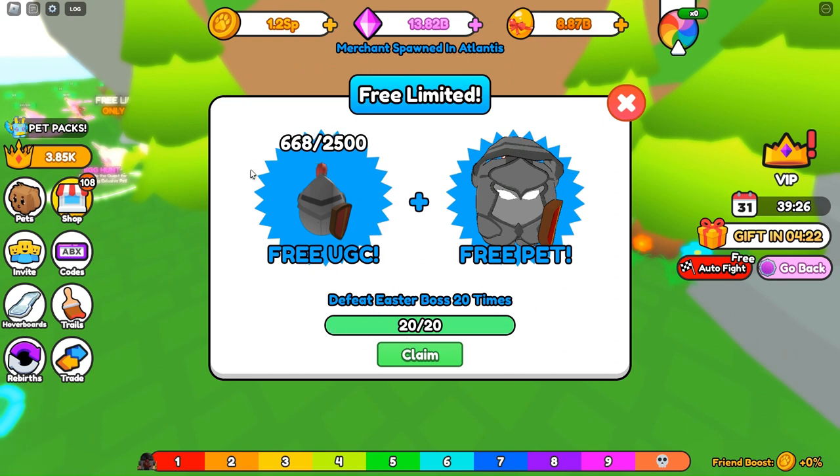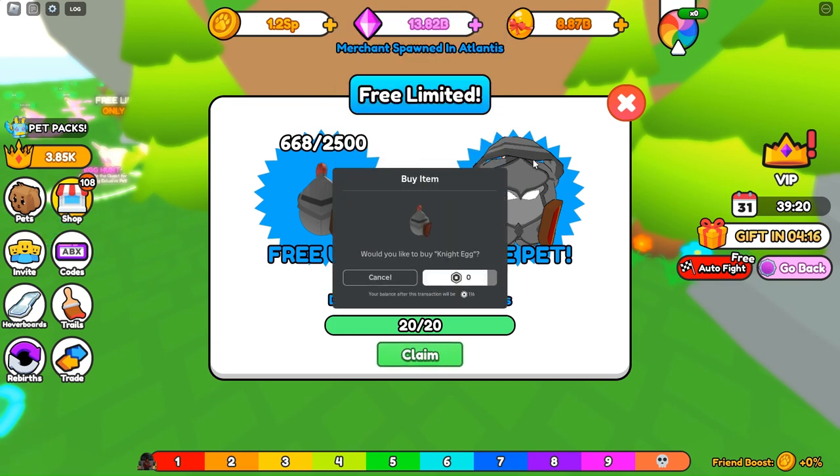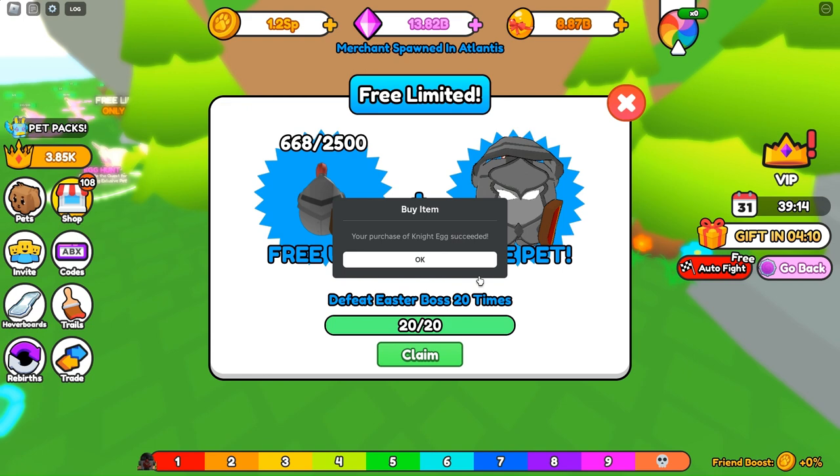Once you're done it's gonna say 'claim.' Just click claim and they'll give you the prompt to buy it. Then all you need to do is press buy, and just like that you will have the Night Egg.